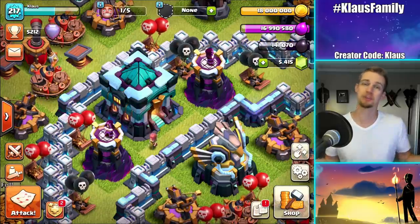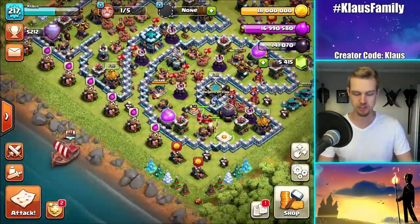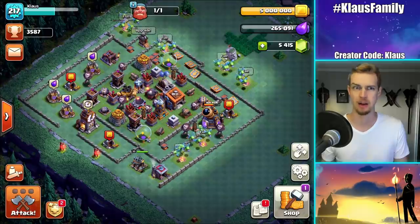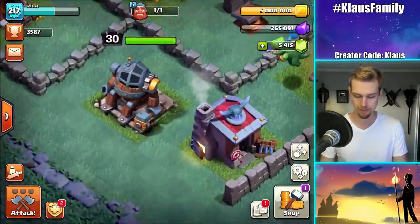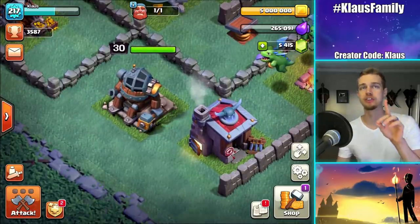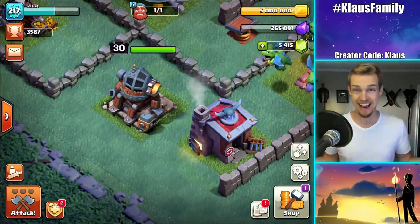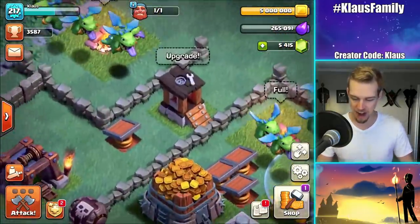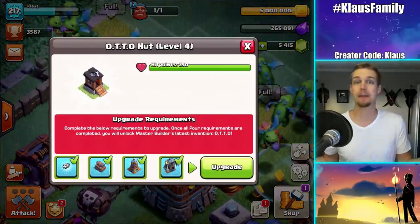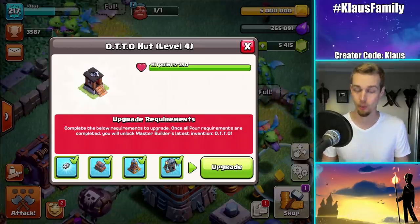Today's super exciting because it's Town Hall 13 Farm to Max, but also — and I think this is the best part — we're coming to the builder base. This is super rare, but the battle machine is maxed out. Now for those of you that have been following along, you know what this means. It's exciting — the auto hut is getting upgraded. I don't know what happens next, so let's find out — three, two, one, BAM!